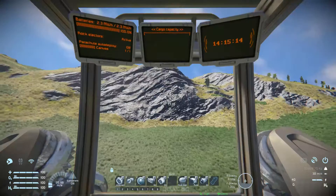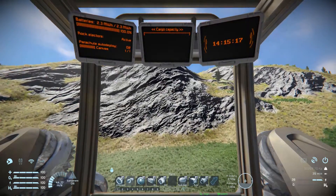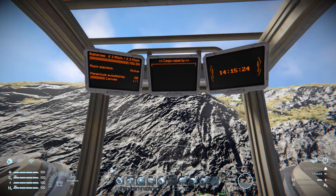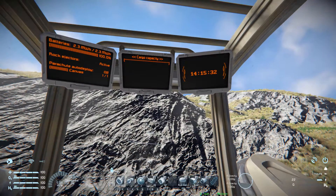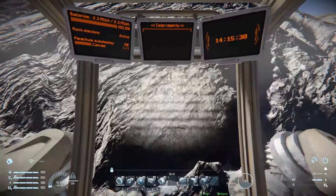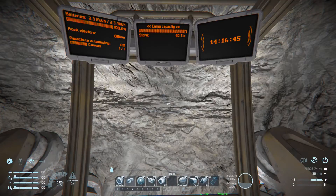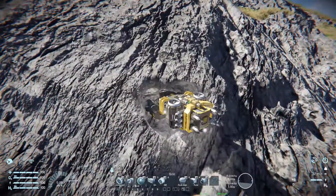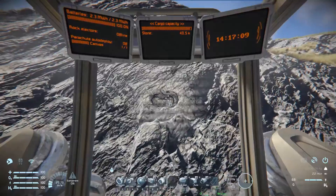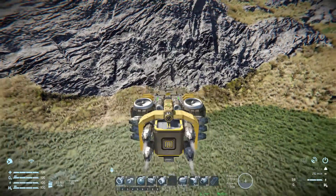Now we're going to come over to this lovely rocky patch, gather up all the stone, and see how it handles after that. In first person view we can see the automatic LCD screen changing to show our batteries, rock ejectors, and parachute deploy on and off. We also have a cargo capacity display in the middle and a timer on the right hand side. Moving up and over, it's time to left mouse button and collect it all up. We're now full up of stone — we got 40.5k — and this is the hole I created. Surprisingly there is enough clearance around this vehicle thanks to how the drills have been set up, so you can keep moving forwards into a mountainside without any risk of damaging the cockpit. Reversing things up, it doesn't feel much heavier than when it was empty.